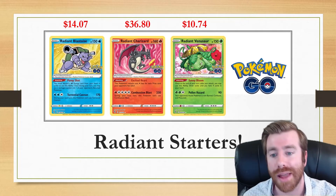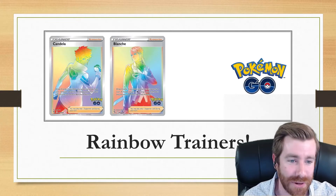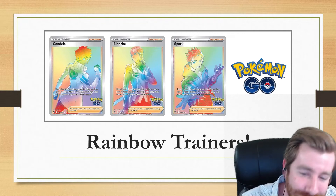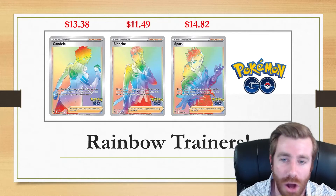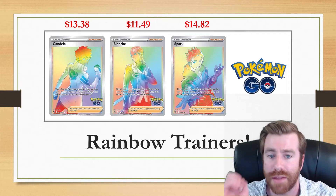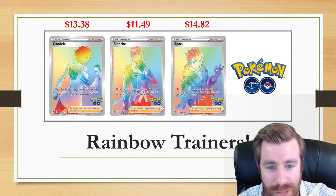Which of the three Radiant designs do you like the best? In addition to the Gen 1 starters, we've also got Rainbow Trainers — representatives of the different teams from Pokemon Go. We've got Valor, Mystic, and Instinct. I already know Valor Fennekin the Feisty Fox is going to be commenting if I didn't include the Rainbow Trainers, so I've got to show the Rainbow Trainers some love. These are all coming in around the same price: $13.38 for Team Valor, $11.49 for Team Mystic, and Team Instinct at $14.82 is taking the crown as the most expensive Rainbow Trainer.